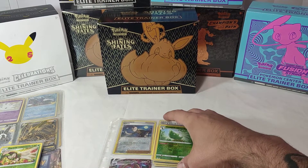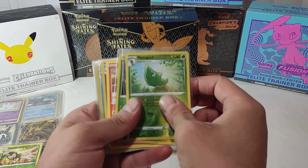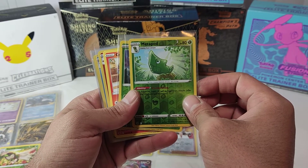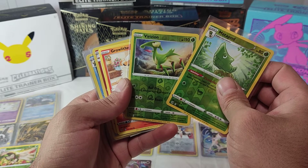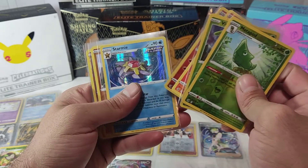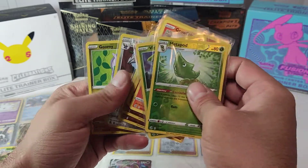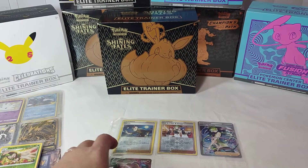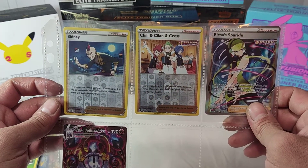And then we're gonna check out the hits from Fusion Strike — you guys saw this video. We got Metapod, Raichu, Beedrill, Beartic, Growlithe, Incineroar, Starmie, Geodude, Bagon, Grookey, and Sydney, Chili.